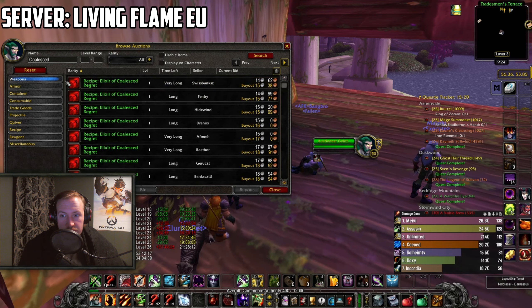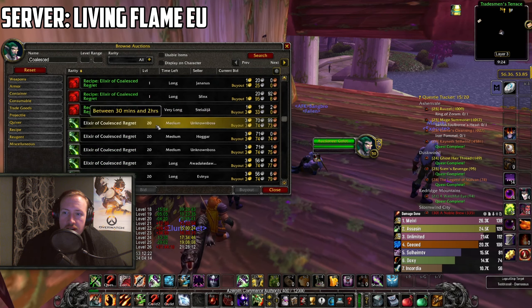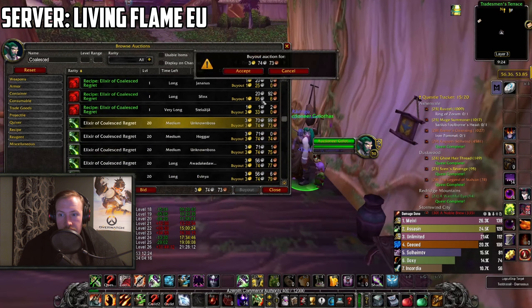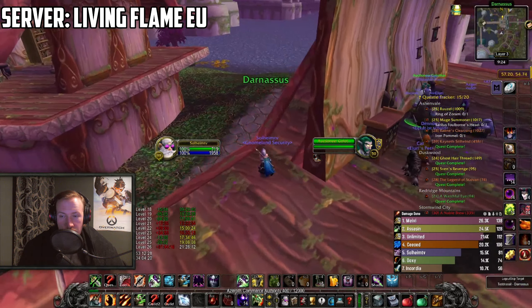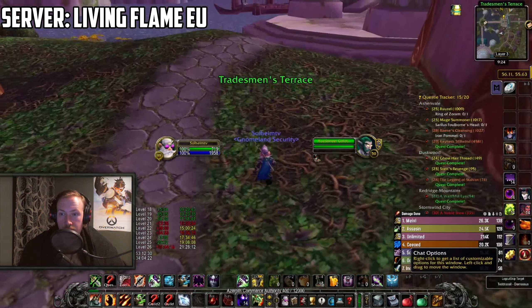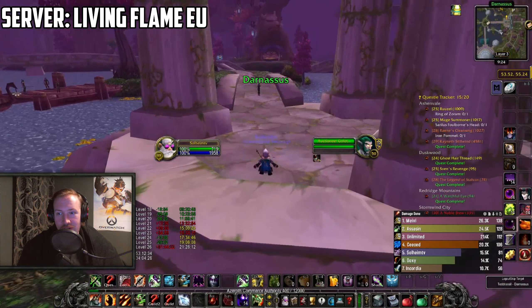You can buy the recipe as well, craft it yourself if you want to, or get someone to craft it — but if you just wanna get this done, then buy the elixir and keep moving. For step 2, you find your way to Ashenvale through some means. Ashenvale is a PvP zone, it's gonna be popular, but get your way to Ashenvale.